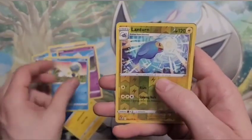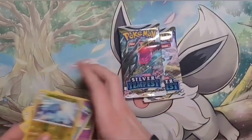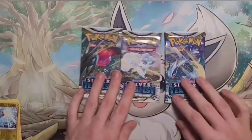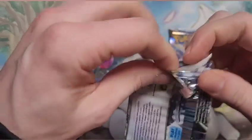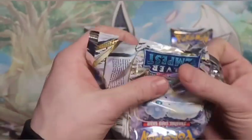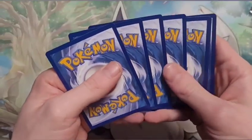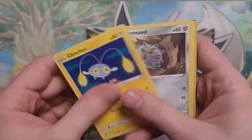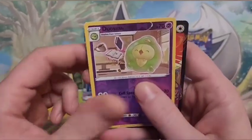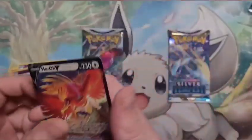All right, get out of here — Lanturn and a Regiéleki. Maybe there's one more card. Let's do it — three packs left. Nothing really to lose here: two Lugia V's, one gold, one rainbow, the Regidrago, the Milotic — obviously we've pulled some great cards. Psychic energy again. Let's see — a Ho-Oh! Wow, this is a nice card. I like the artwork; I've always loved Ho-Oh.